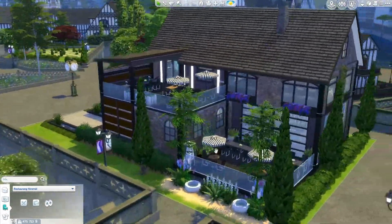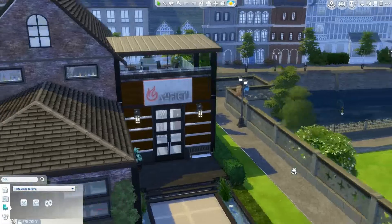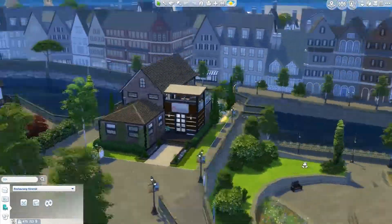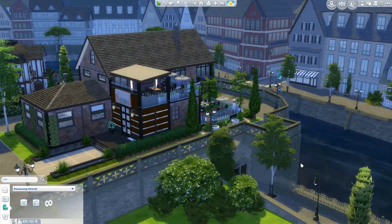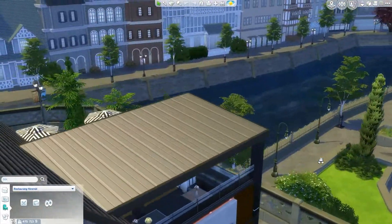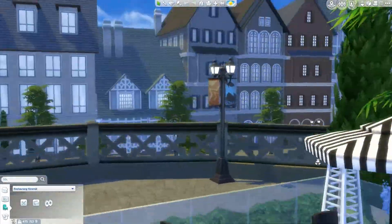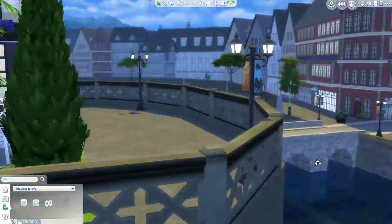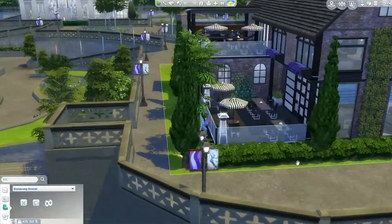So we have two sets of outside eating areas. You can eat up here — because I have such gorgeous views around in the city of Windenburg, I wanted two different types of seating to enjoy the view. Up here you get to see a lot more of the channel and the houses, while down here it's a bit less, more like watching the buildings but still hearing the water maybe.